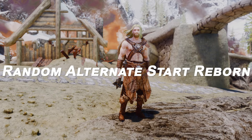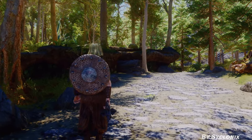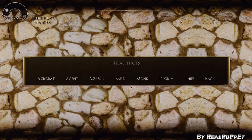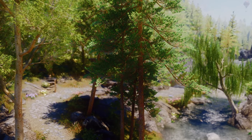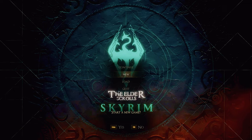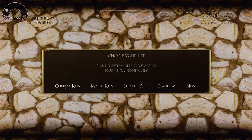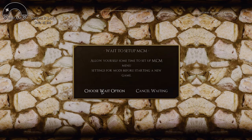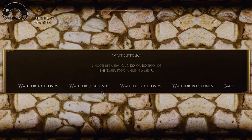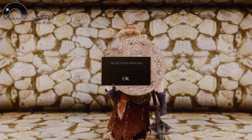Next up is Random Alternate Start Reborn. This mod offers a fresh way to start your Skyrim adventure. You can choose from 21 classic Oblivion and Morrowind loadouts, and then get randomly placed somewhere in the vast land of Skyrim. When you use this mod, character customization appears right at the start, allowing you to select one of the 21 classes, giving a role-playing feel. You can choose a wait time for MCM loading, and a pop-up will show the remaining time, making it useful when starting a new game.